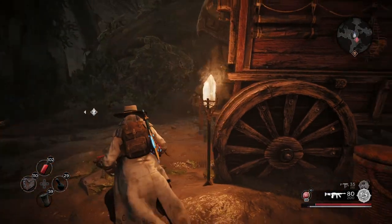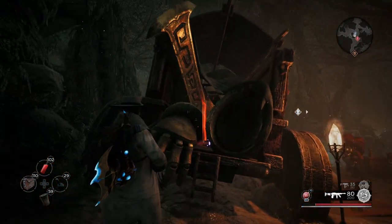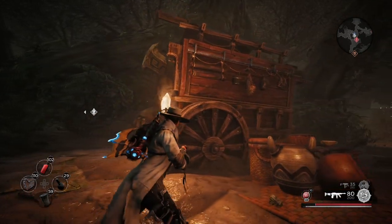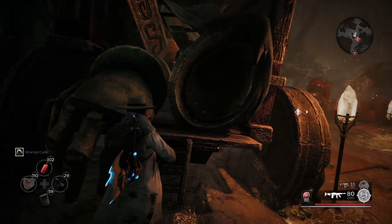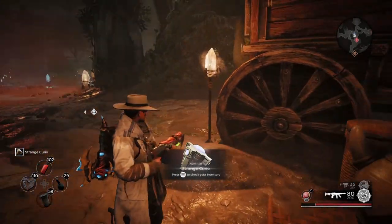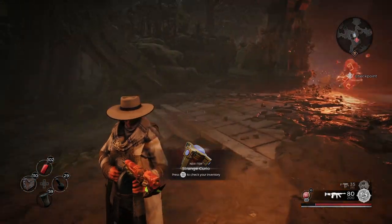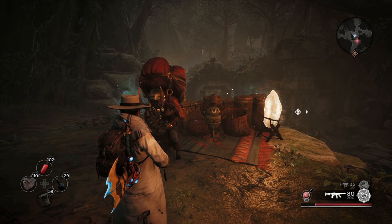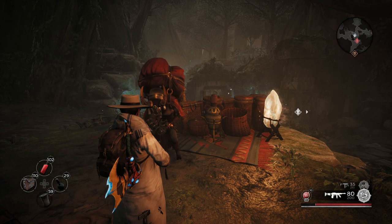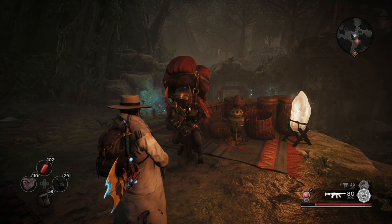If you come over here and look behind this cart right here, you see this red thing — that's the Strange Cure-Oh. The thing with this is that it allows you to gain access into an individualized place where you find the Root Horror for the first time. You need the Strange Cure-Oh to be able to access it.